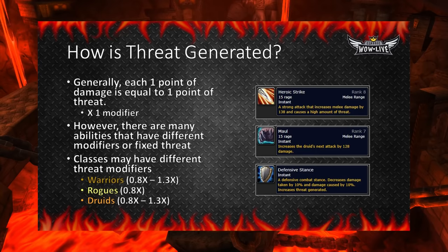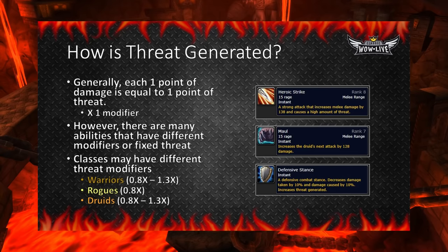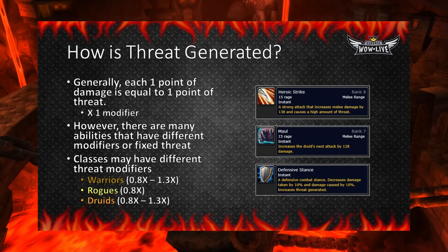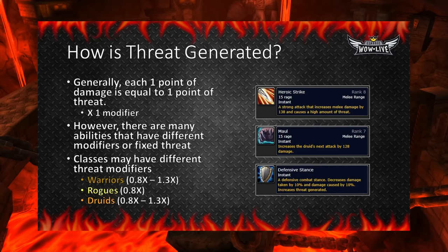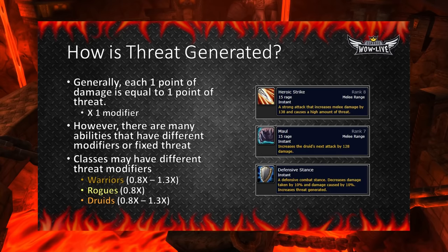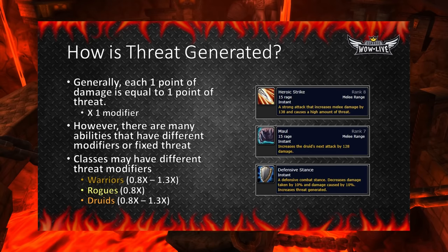Let's go over how threat is generated. In most circumstances, abilities deal threat equal to the amount of damage they do — in other words, they have a 1x threat multiplier. So if you do 50 damage to a mob, you'll also produce 50 threat to that mob. However, there are many abilities that have a different threat modifier, which can be higher or lower than 1, or produce a fixed amount of threat. For example, Defensive Stance in Warriors increases all threat by 1.3x, making it easier to tank as a Warrior, as your abilities accrue 1.3x more threat than the damage they produce. Other abilities, like Heroic Strike and Maul, inherently produce more threat than their associated damage.